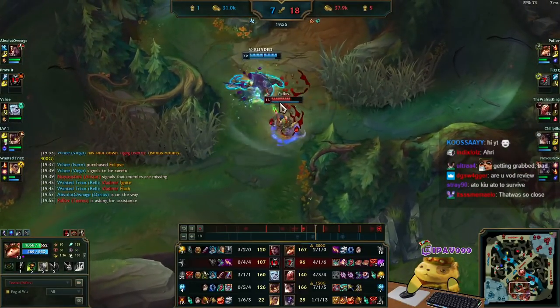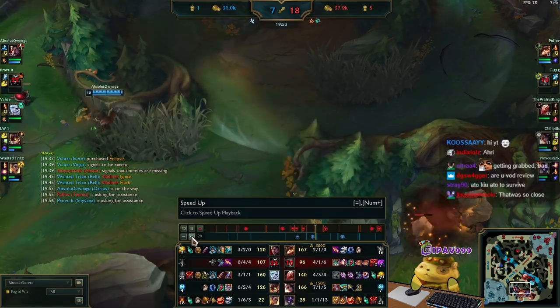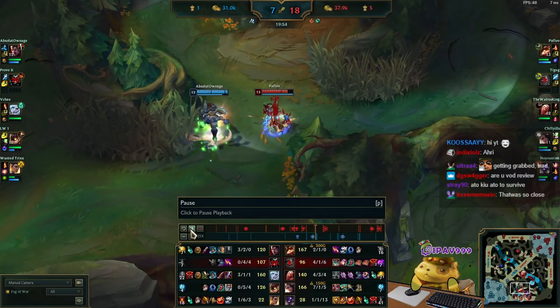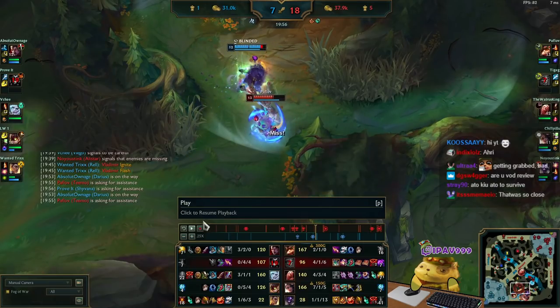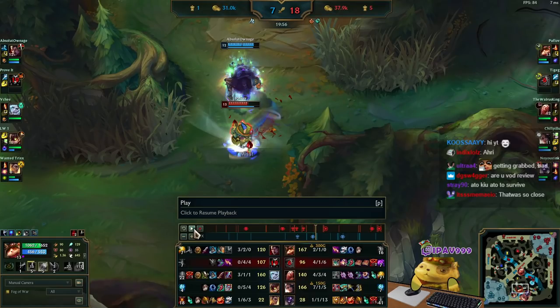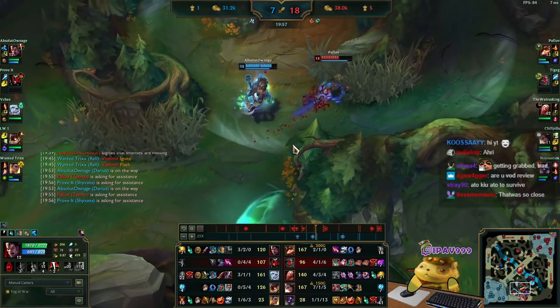Darius goes on to me — pay attention to this. I dodge his hook. The way it works: when Darius goes on me, he can hook left or right. So I give him the decision — I run this way, I'm telling him I'm going this way. Then when he's about to throw the hook, I turn right away to the top side, and that way we dodge his hook and get away.